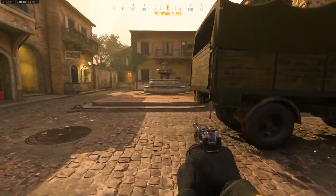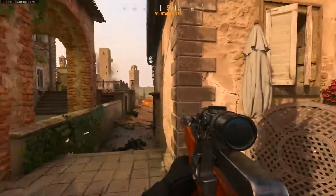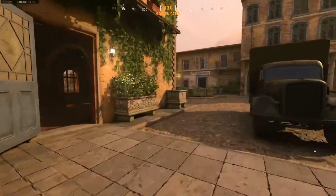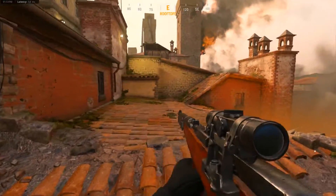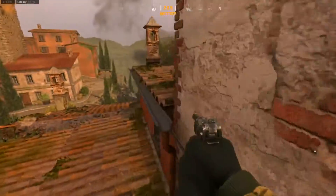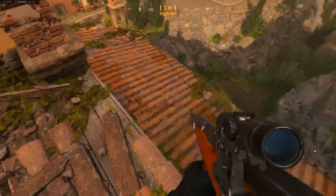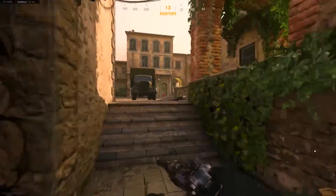One of the things I wanted to focus on in this video is the routes, because while this is a three-lane map, it's a multi-tiered three-lane map. There's a ground floor and then it goes into a higher area. Going down here can take me to a route that's smart especially if you know there's an enemy up top. I can climb up this roof and take out enemies, or mantle up here as well. Also keep in mind the A flag is right over here by the fountain — if enemies have B and C, you'll be spawning right there.